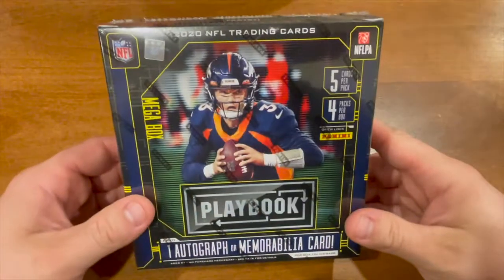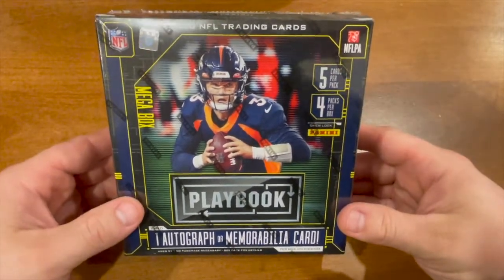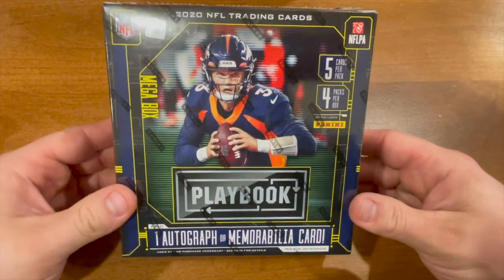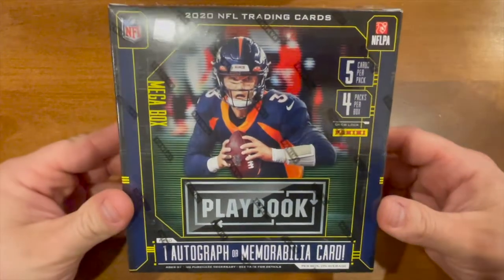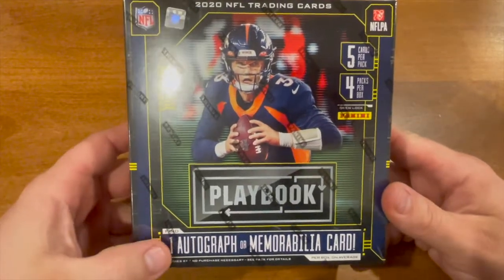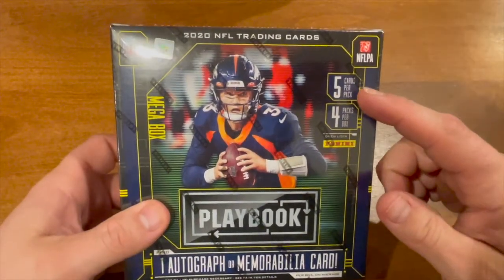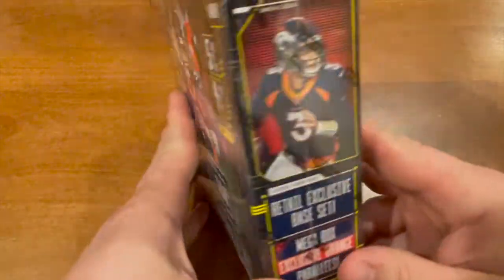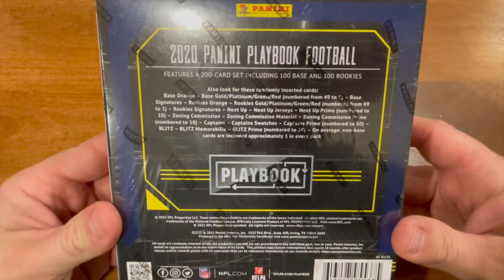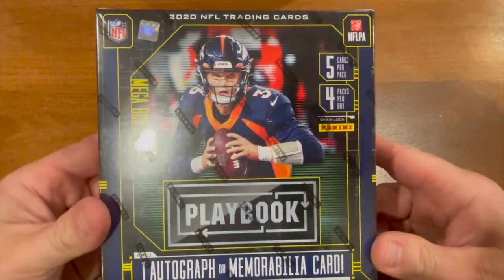What's up guys, welcome back to Beers and Bogeys. Glad to be back here with another opening. We got our hands on a Playbook mega box — have not ripped this yet, but I have seen some videos and it looks pretty interesting. In this box you can find one autograph or memorabilia card, five cards per pack, four packs per box, and then there's some additional cards you can pull. Let's get ripping and see if we can get some good cards.